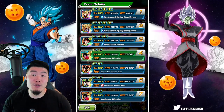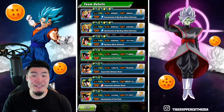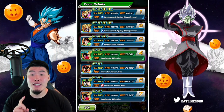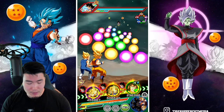On this first rotation, we have the two LRs together. As you can see, they start with a very respectable amount of defense. On turn 1, 258k for the Vegito and 235k for the Gogeta. Let's start by giving these guys some orbs.